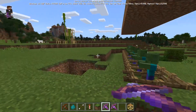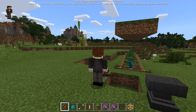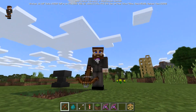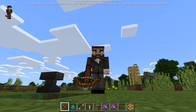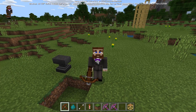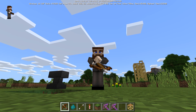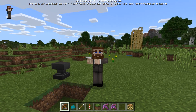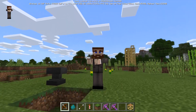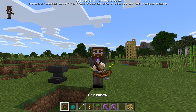So the crossbow is in the game — check it out, we've got it right here. It's a pretty massive thing; it definitely looks like it's the bow texture flipped sideways with some sticks coming out of it and a pointed thing on the front that almost looks like a claw. You get an animation when you're firing it. I imagine this is going to be a Bedrock thing that you won't see in the Java Edition.